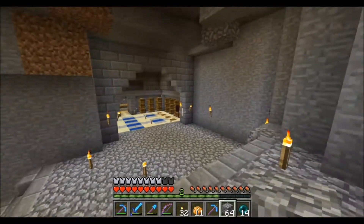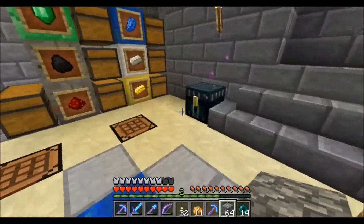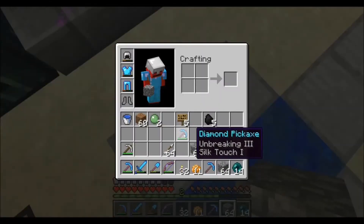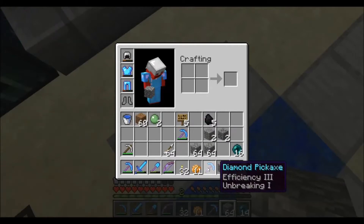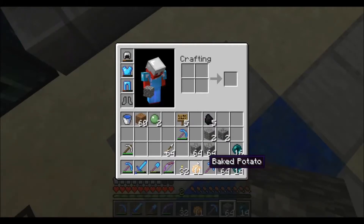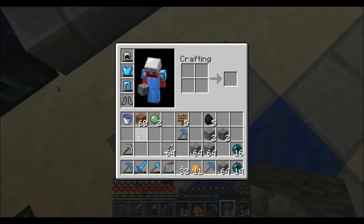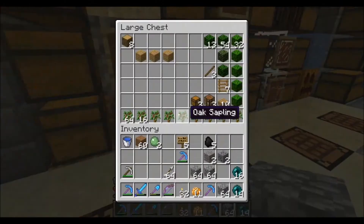We're back at our base, and I've already used all the diamonds. I've turned them into picks, and the two picks that we got were Unbreaking 3 Silk Touch 1, and Efficiency 3 Unbreaking 1. Not too great, but that's what we got.